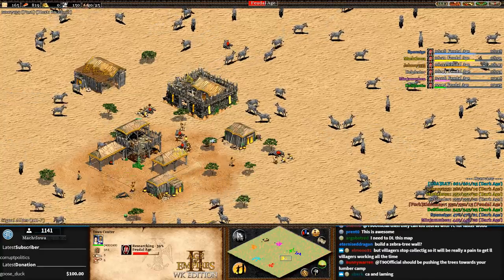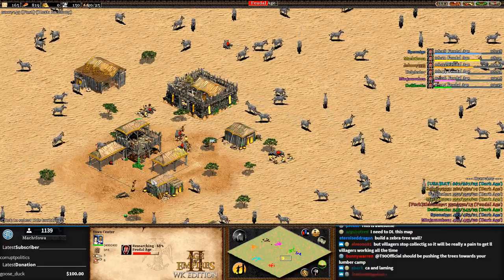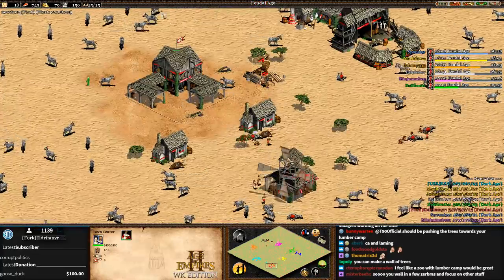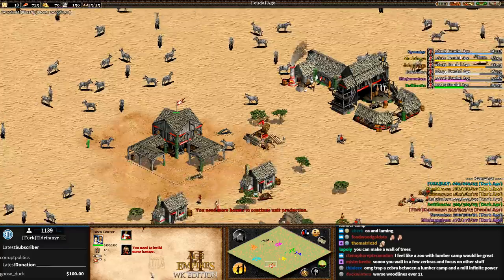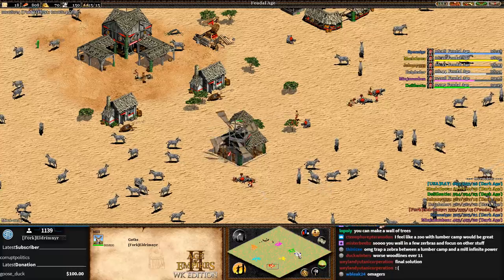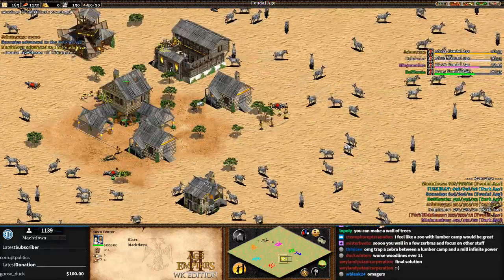Look at how quick they're going up to feudal - there's so much food. You still need a market because there's still no gold and no stone, so building a market in feudal is definitely the strategy. Eldry already has 70 gold. I would sell all the food - why even hold on to it?